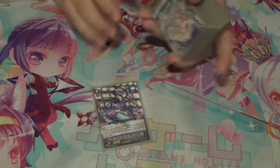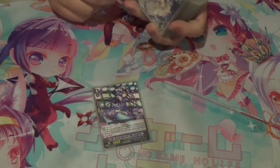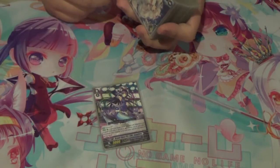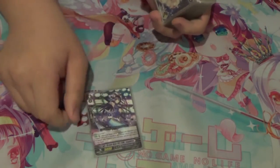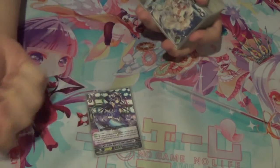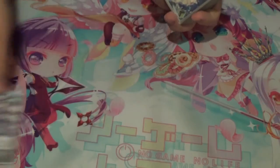We run Sapphire as our starter — this is the new Prism starter. Basically when a grade 3 or higher is placed on the vanguard circle, you're able to bounce one. So like if you ride into your grade 3 you bounce one, and then if you stride over that you bounce another one. It's pretty good, I like it. It's just a solid card.